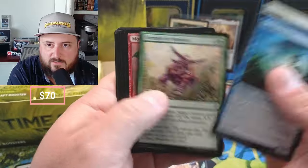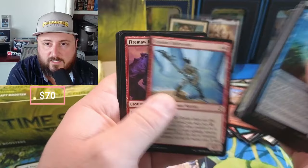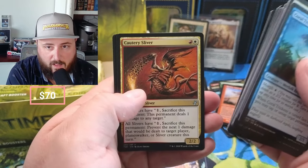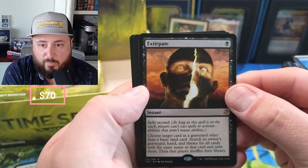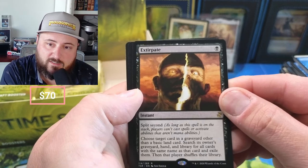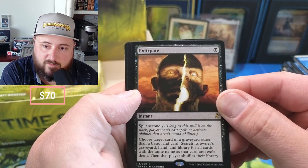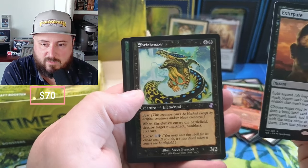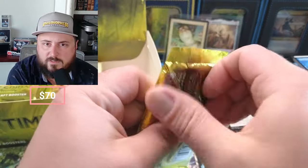Trickster, Sunlight, Strength in Numbers, another nice one. Green Seeker again, some more Grub, Lymph Sliver again, Stronghold, Cautery Sliver. Extirpate — split second; as long as this spell is on the stack, players can't cast spells or activate non-mana abilities. Choose a target card in a graveyard — search all graveyards for all cards with the same name and exile them. Oh yeah, yeah — there we go. Fear — enters the battlefield, destroy non-black creature.